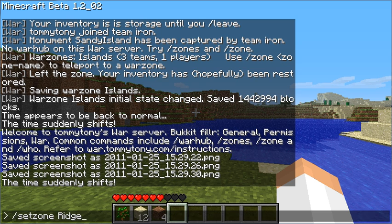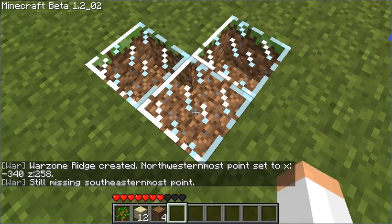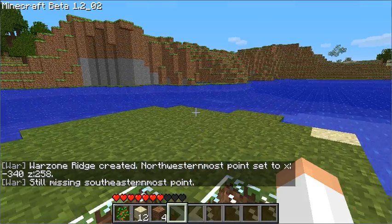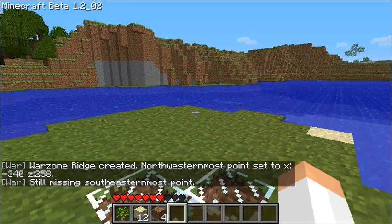So I just type 'set zone ridge' and then specify which corner I'm putting down — the northwest corner. I look at the ground and I get a cursor that tells me I've got to put the southwest corner and southeast corner over on the other side.